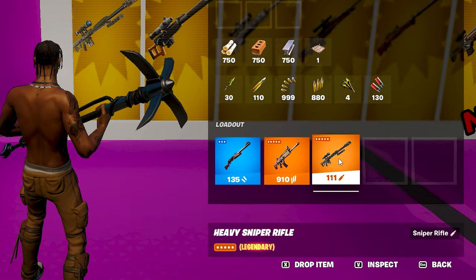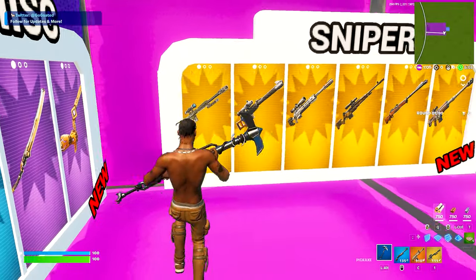Now let's get the Mythic Sniper. For this, you need to shoot or swing your pickaxe on the sniper vending machine.